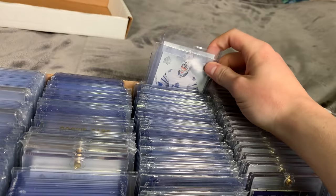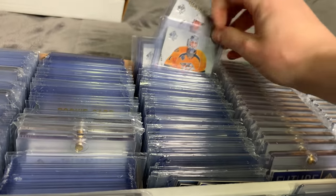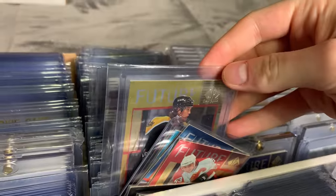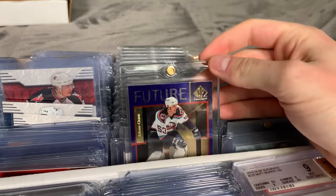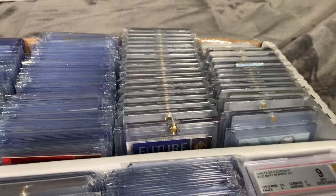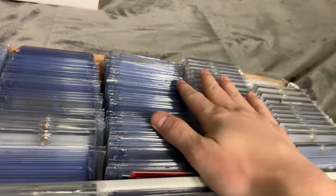This box is packed. There's some non-auto duplicates, a bunch of 1516 there. This section right here is non-auto Future Watches that aren't in a set — it starts at 97-98, that's when the Future Watches started. You got the big one right there — Zdeno Chara. About 90% of these cards I purchased or pulled myself, but there are some key cards in here I got from supporters, which is unbelievable.